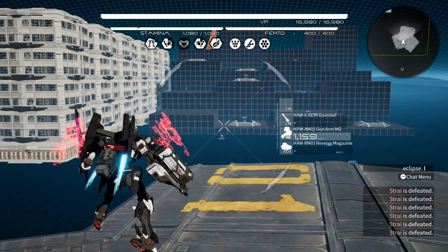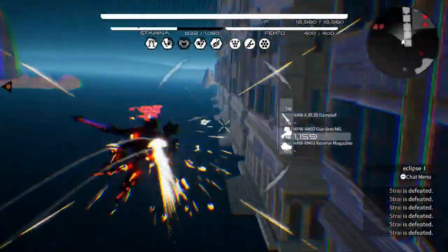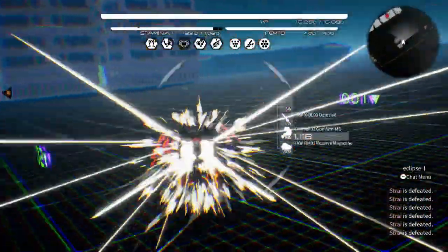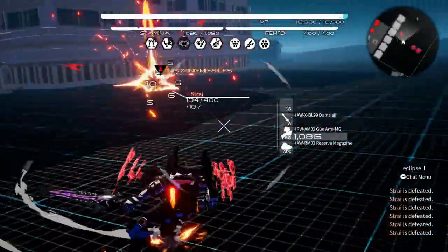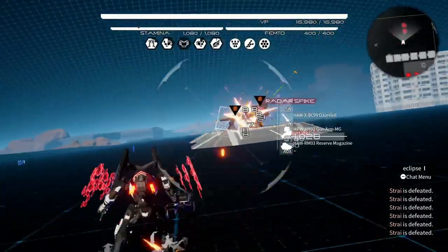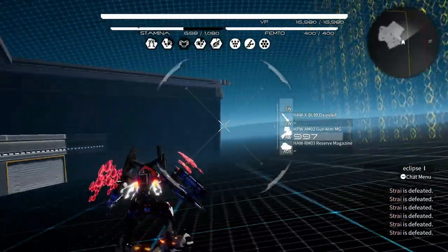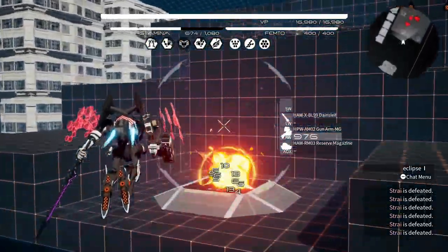Don't be afraid to run. If you're getting wrecked, get out of there. Let your teammate take some of the hits if you can. You're better to your teammate alive than dead. If you can get back and do little hits here and there, that's better than dying right away. A lot of people like to charge in and don't want to leave their teammate — but sometimes you just need to bounce. Being dead is still leaving your teammate, so don't be afraid to run.